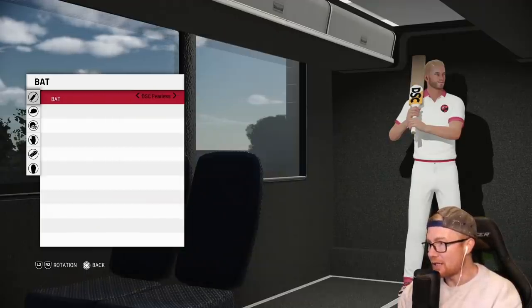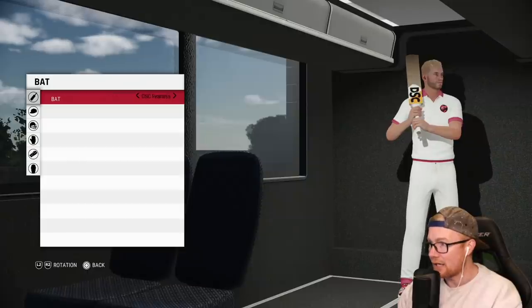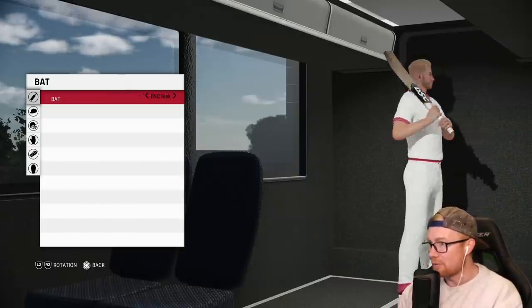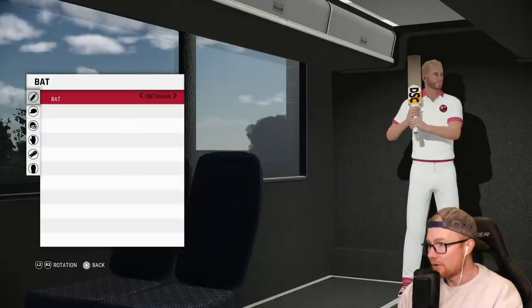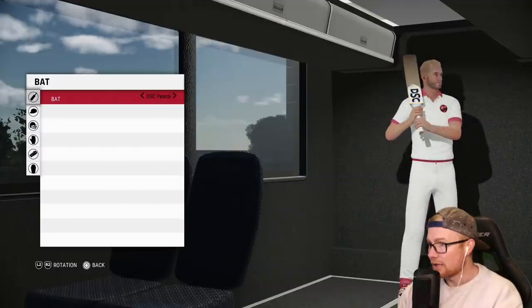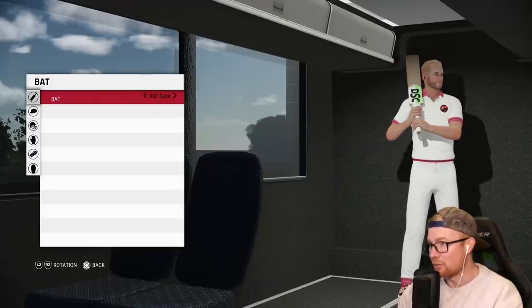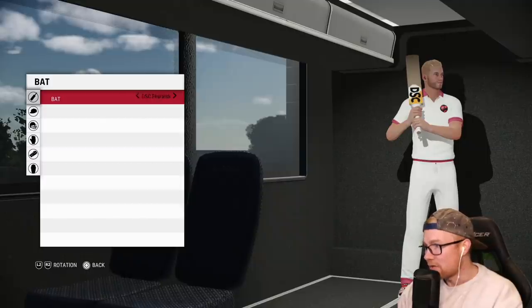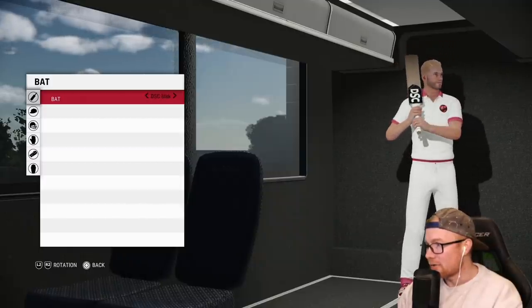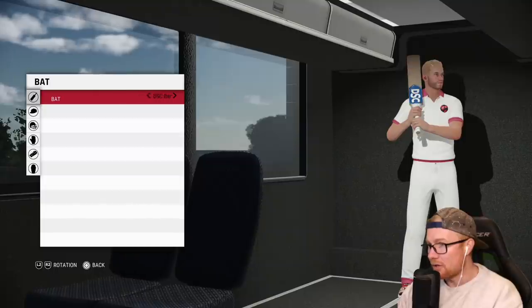Here are the DSCs available: the Fearless — not too sure about the wood grain, the color seems a bit off. That's probably the best bat in the game but the color is just off. Then there's the black, the blue — actually don't mind that design — the Flip, the Crunch, the Pearler which is predominantly white, and the Split. I honestly don't love any of them, but I'm going to go with the black — black and white, nice and minimalistic. Let me know your thoughts in the comments below.